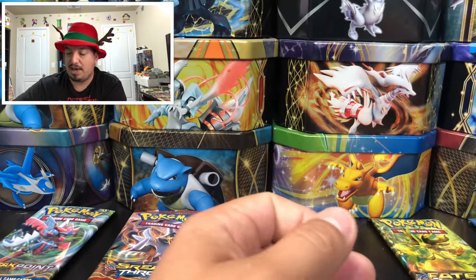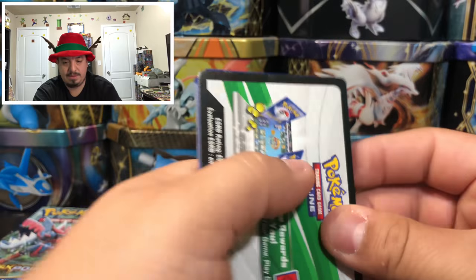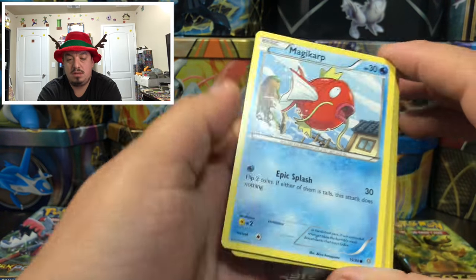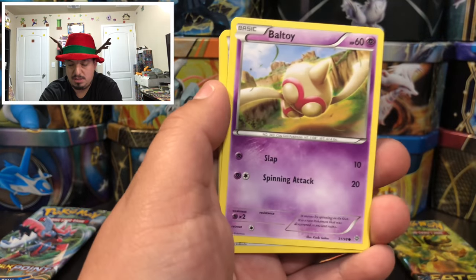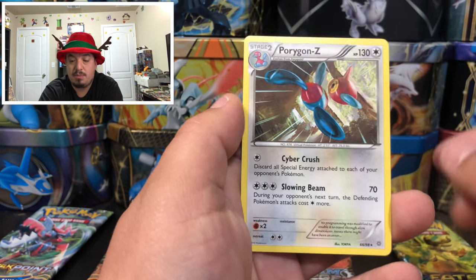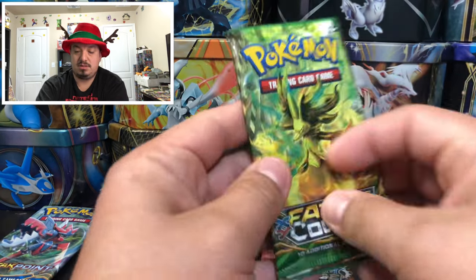Last pack of Roaring Skies, last pack of Ancient Origins — Magikarp! Bring us good luck in our last 10 packs! We have a Sceptile Spirit Link, Mario Maker Helmet, Eevee, and a Porygon Z. That just tells us we need to bring Porygon back to the anime. Onto Fates Collide.